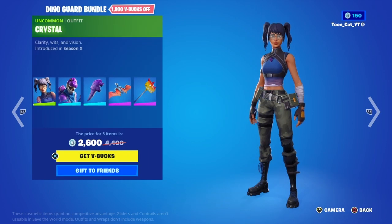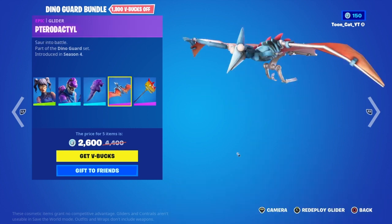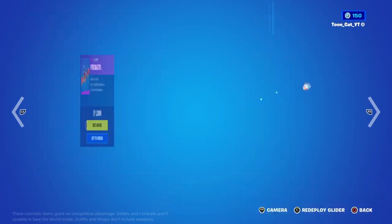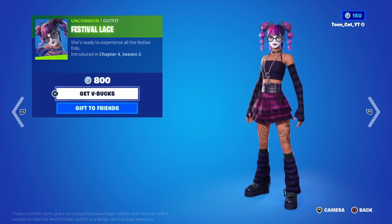We've got the Dino Guard bundle — Crystal Bronto, the Bronto Bag back bling, the Paradoctor, the Pterodactyl glider, and the Bite Mark. Moving on, the Focal Point bundle is still here and Festival Ace is still here.